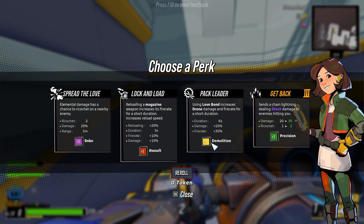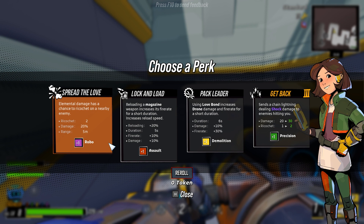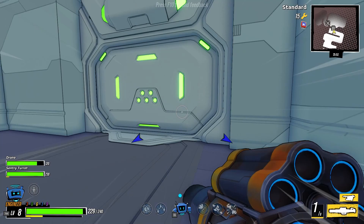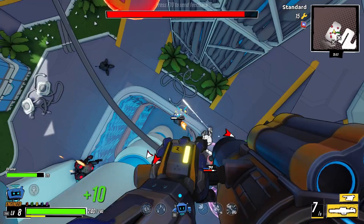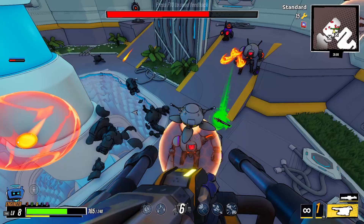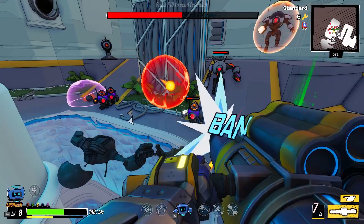Spread the love — chance to ricochet to nearby enemies. Reloading a magazine. Love Bond increases fire rate. Or even more get back. Let's go with spread the love, because a lot of my guns do elemental effects at this point. Bad time for a stun. Avoid that for a hot second. Get rid of your shields. These rockets are solid.